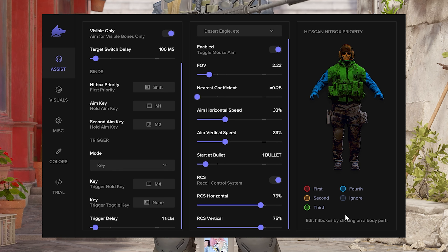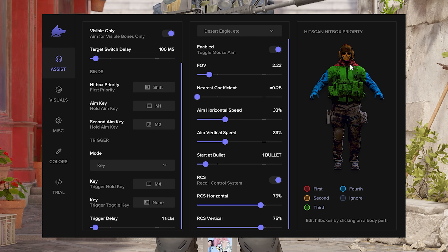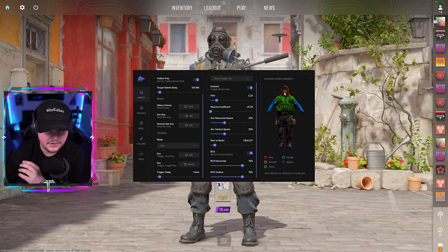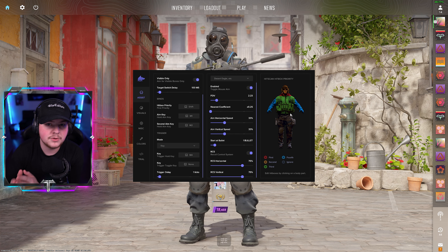You left-click to choose your hitbox priority: red is first, orange is second, green is third, light blue is fourth, and darker gray is ignore. For example, I want neck to be the first hitbox I'm targeting, head to be second, body to be third, and arms to be fourth. So if the aimbot tries to attack a target it'll aim for the neck first; if it's not visible it'll go for head, then the others. It also matters where you put your mouse — if you're closer to the chest it'll try to go for chest.